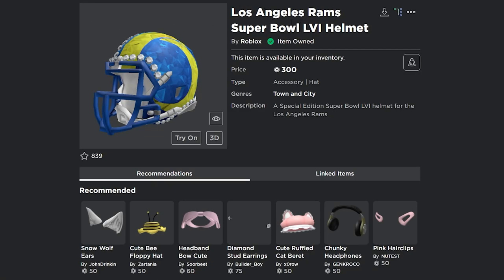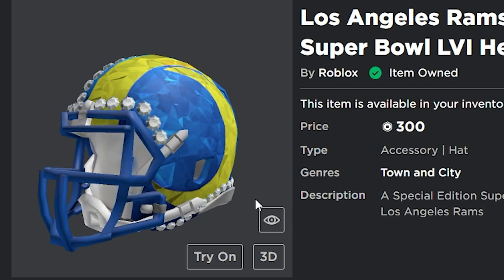Here we have the first one: the Los Angeles Rams Super Bowl LVI helmet. It's a special edition Super Bowl LVI helmet for the Los Angeles Rams. It looks really cool — it has the sparkle time texture with some gemstone sparkle stuff on the outer. A lot of people think this is going to go really expensive, including me. A lot of people who like sports and football will be playing those football games and wanting to wear these limited time helmets.